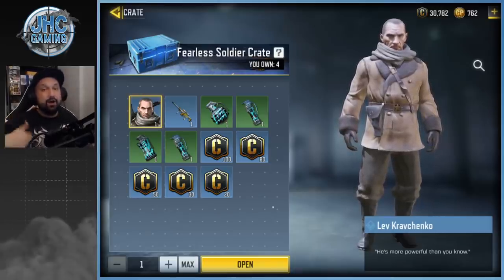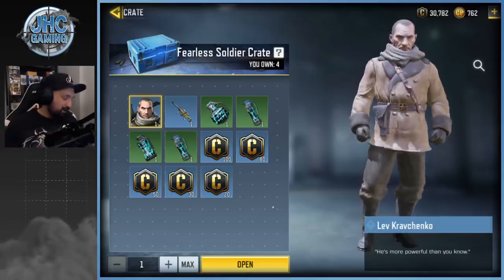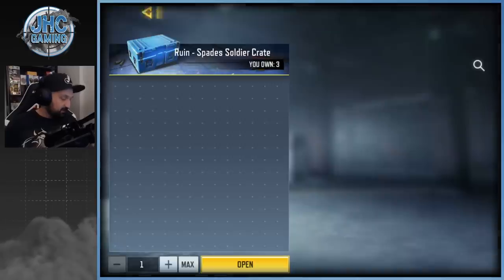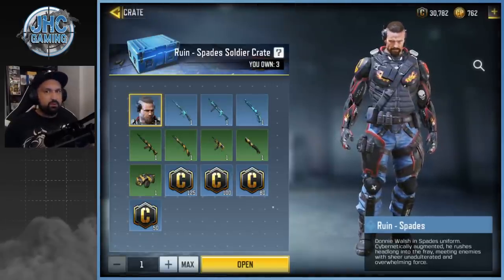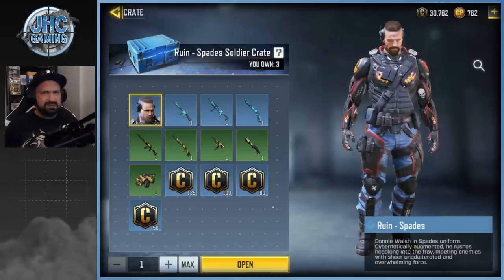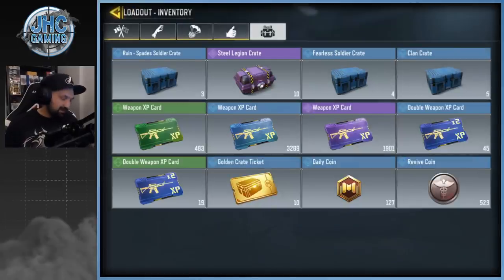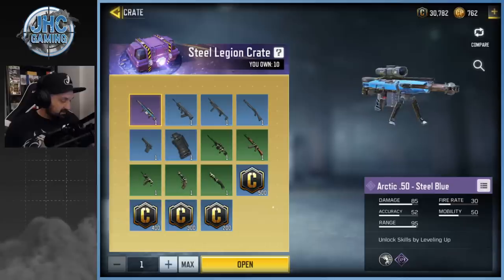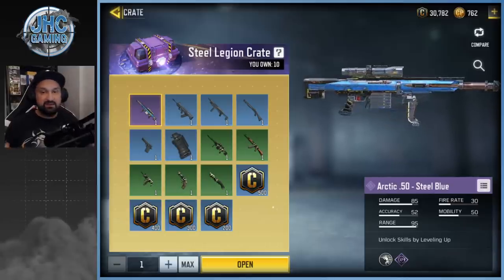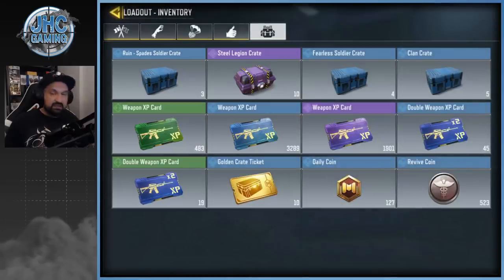I know it can take hundreds of crates to get the soldier. I know a lot of you guys got it already but I'll be looking for it. The ruined spade — I don't know how many we're gonna have. I think this one's from the season pass so we're just gonna get a few of these and then probably it's gonna be gone. And the steel legion crate — we'll be looking for the Arctic 50 this season. It's the best skin in the crate for sure and it's the only epic.